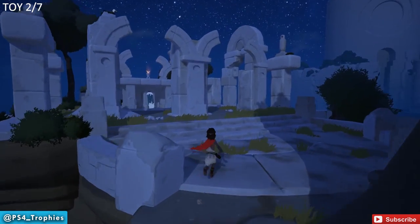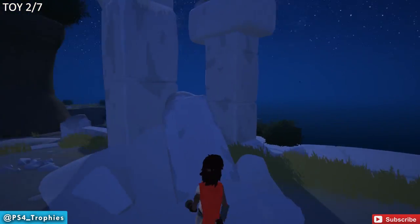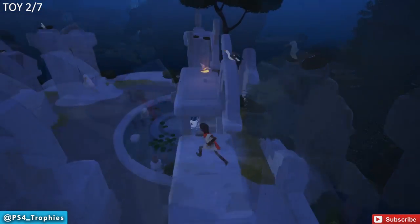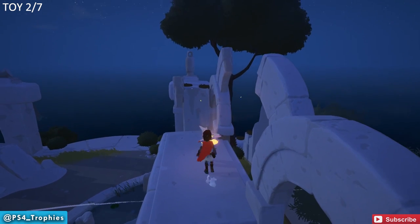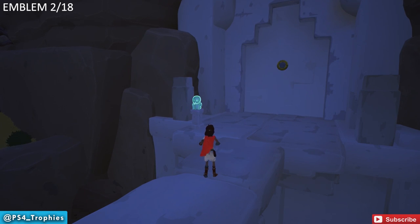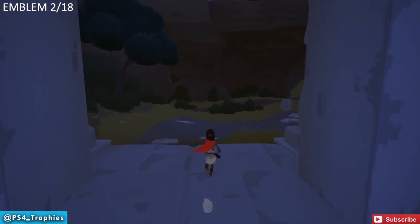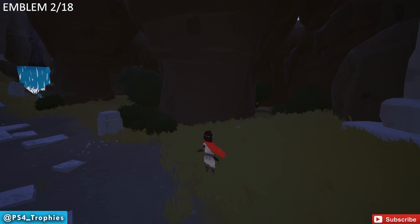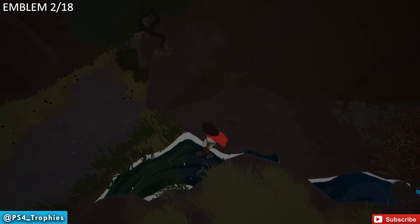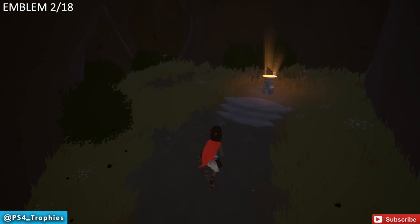Now that we've finally made it up to this little area, there is a collectible up on top in front of us. Come up here and platform your way around — very simple. Make your way to the other side and there is our second toy. After you've completed the first main puzzle, you're going to open this doorway — immediately hug the right, follow the path to the right, and we are going to find our second emblem. Come back here and there is our hidden emblem — go ahead and pick that up.